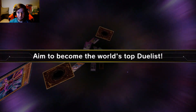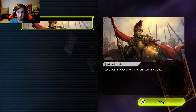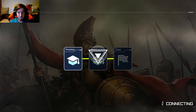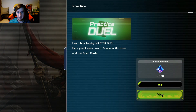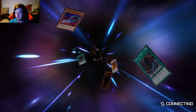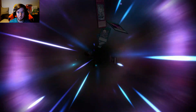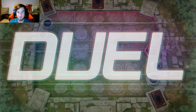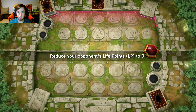Aim to become the world's top duelist — sure! Learn the basics of YuGiOh Master Duel — of course I need to. All right, let's practice. Here you learn how to summon monsters and use spell cards. Clear rewards: 500 diamond — I have no idea what those are. Okay, I like the layout. Duel — reduce your opponent's life points. Okay, I know that.